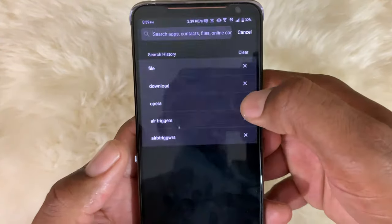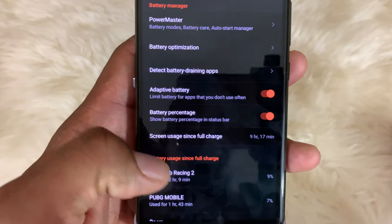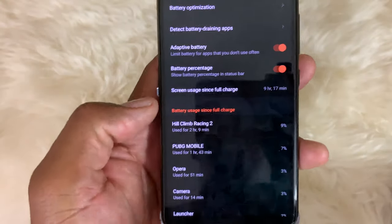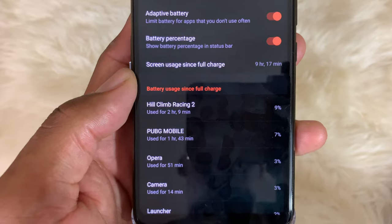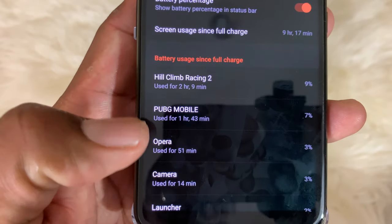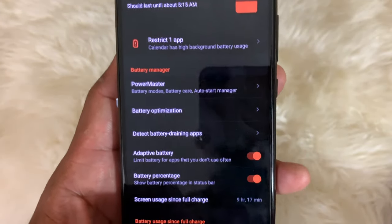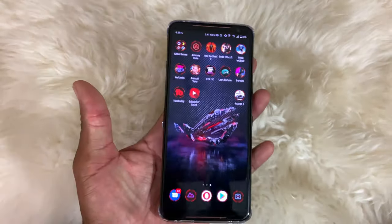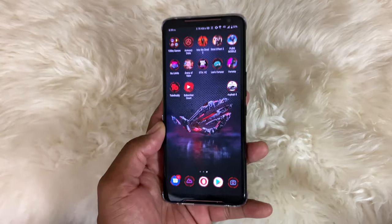To wrap it down: the battery life has been pretty good for how much gaming I've been doing. Nine hours and 17 minutes of screen usage — and I stream music so sometimes the phone is running without the screen on. Hill Climb Race: two hours and nine minutes of use; PUBG: an hour and 43 minutes; Opera browser: 51 minutes. Right now I'm at 32 percent battery. It's been a powerhouse. People say it's big and heavy — it is a little heavy but it's been my main phone and it's all right.